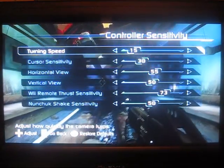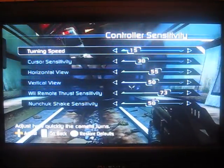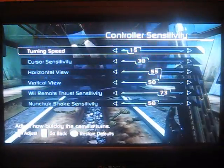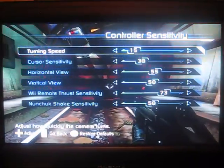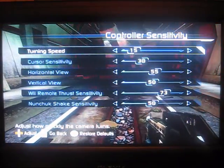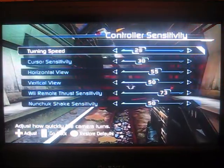You get the option of doing it in real time, so that you can actually tell what's going on, which is a really cool addition. I have mine set to 15, 30, 55, 50, 70 through 50, which is my control ratio. I really like the way it's set, so I'm not going to mess around with it too much. But you can change your turning speed so that when you look left and right, your camera will turn.